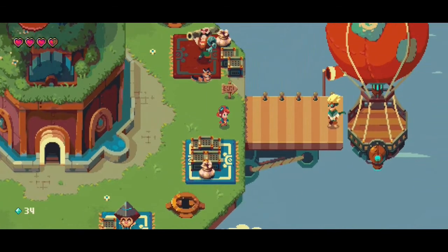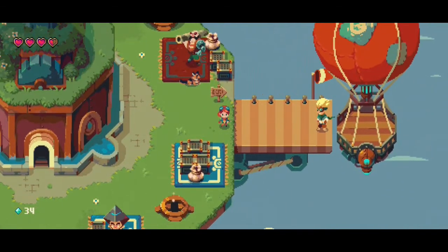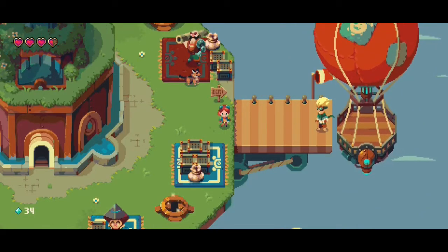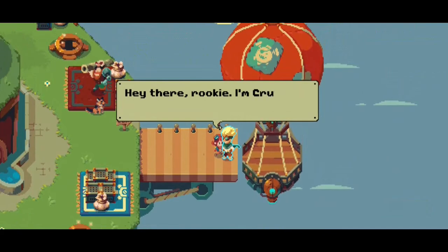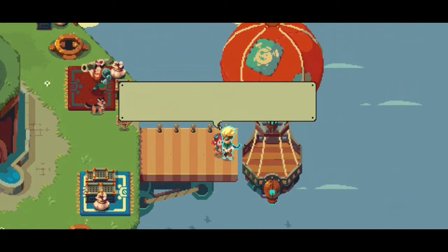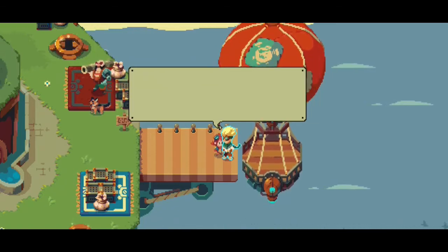Let's go down and see if we can't take out that monster and at least exit the demo in fine fashion. Hey there, Ricky. I'm Cruz, Ace Navigator and Pilot. If you want to go spark, talk to me and I'll show you where to go.